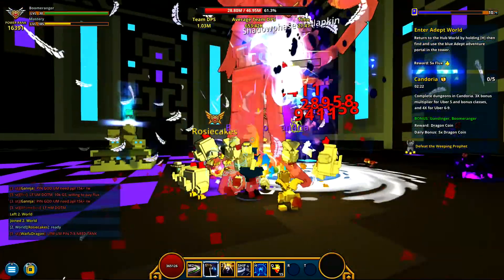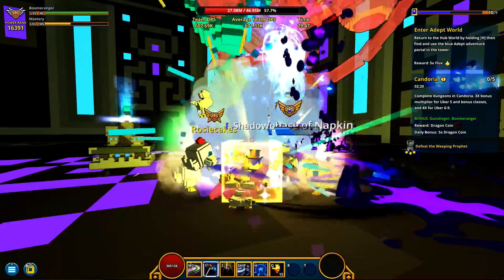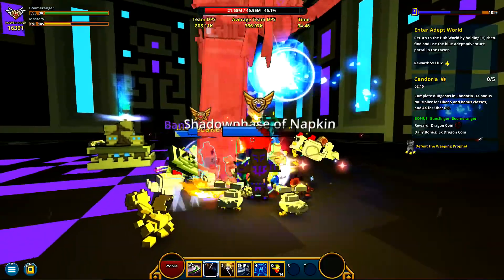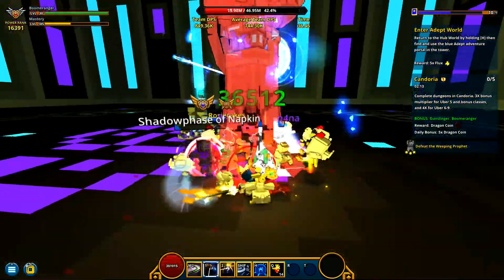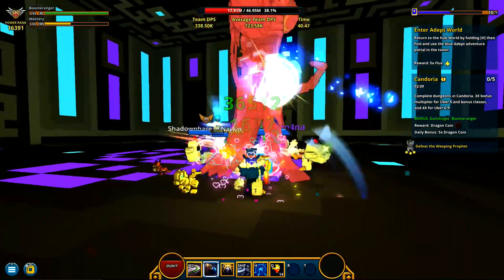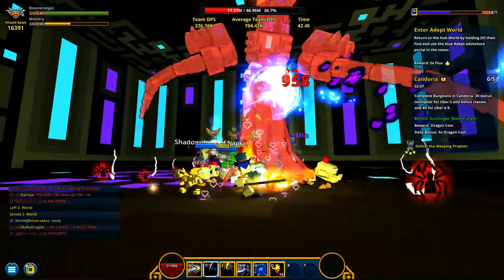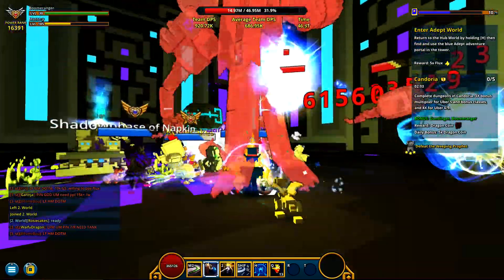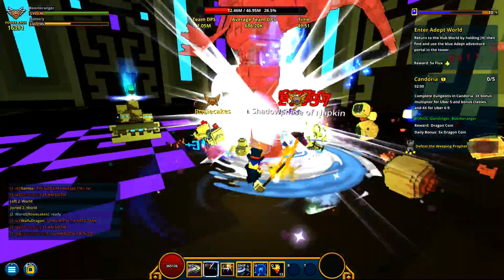Overall I'm probably gonna give this about a six. The pros: it tells you everything about the fight at a glance. The con: all that information is convenient but it doesn't really help you kill it faster and it doesn't really change the way the game looks or operates. So my rating is six out of ten.